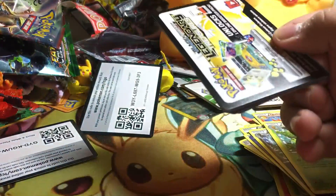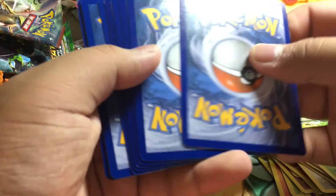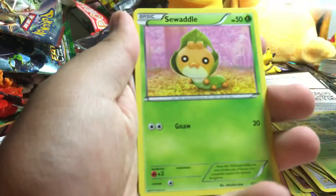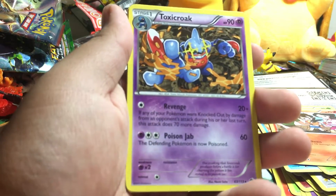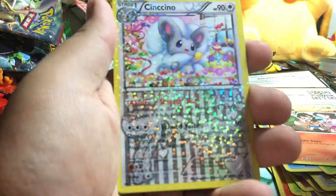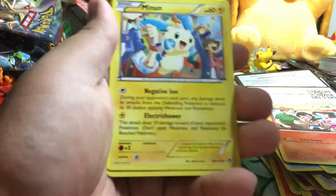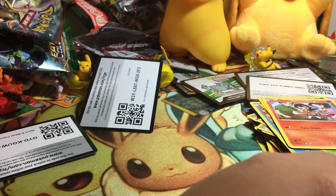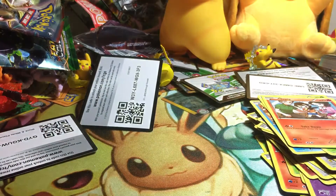And then Legendary Treasures — I didn't open any booster boxes of this either, but did not record it. Code card. Let's just go straight through — Magikarp, Swadloon, Tangela, Tepig, Gible, reverse Toxicroak rare. Radiant Collection: Earth, Minun, Jigglypuff — or whatever his name is. No holos, no EXes.